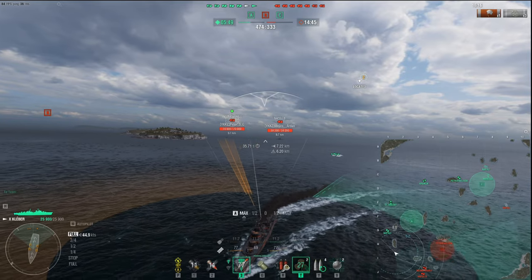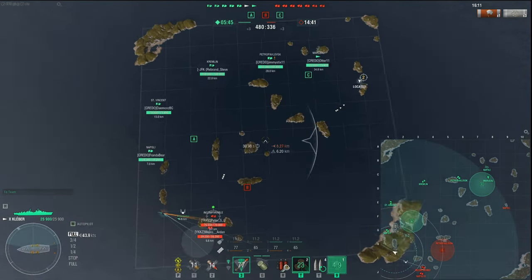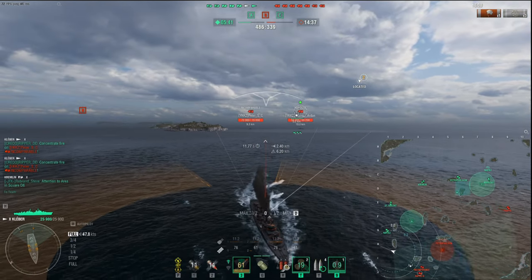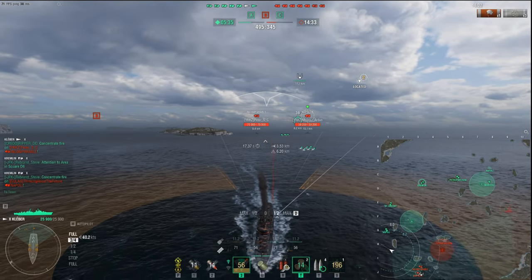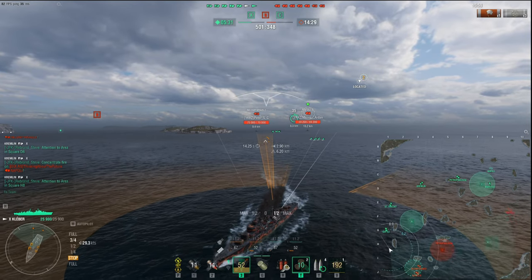Are we just going to chase this Napoli, or what does he want to do out here? Petro, you can rotate to this spot now. Napoli and DD out there — you can chase their Napoli. If you see their BB pop up, if their Kremlin's like here, you stop, okay?